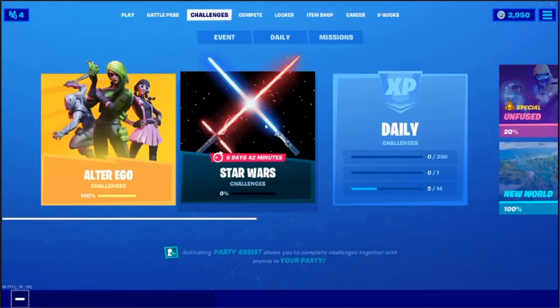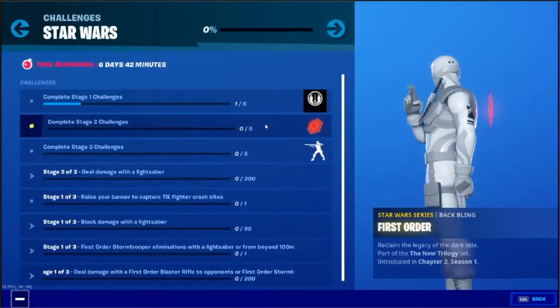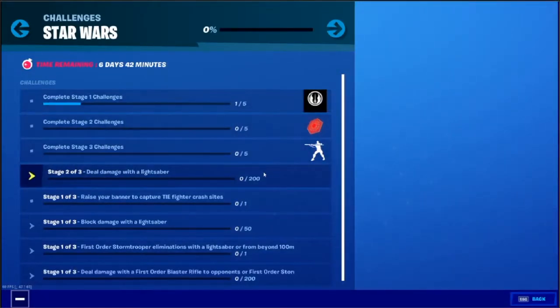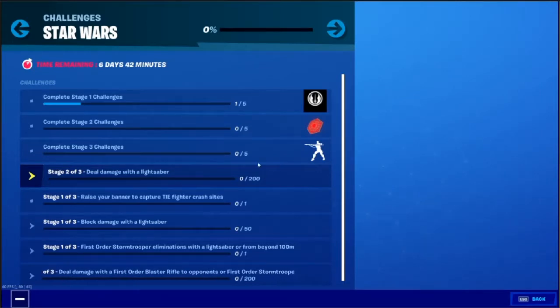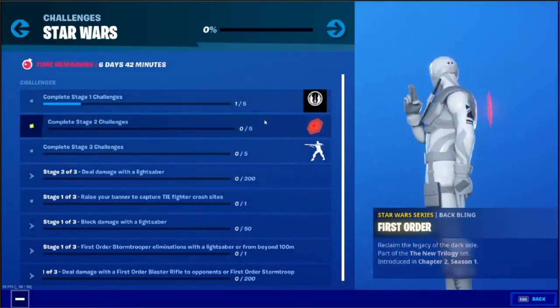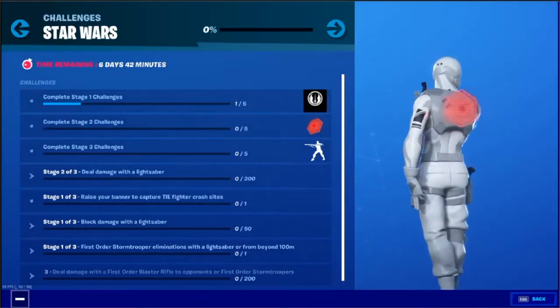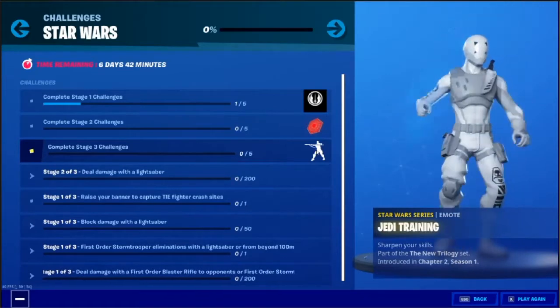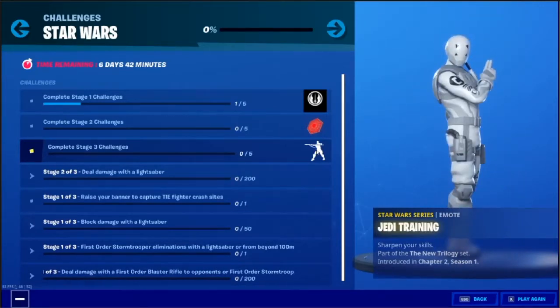As you saw a few days ago, we've got challenges — because with the challenges, we've got like these Star Wars ones. We've got five different challenges with three stages. Play all of stage one, you get a banner. All of stage two, you get the First Order back bling. And then all of stage three, you get this emote that BB-8 does.